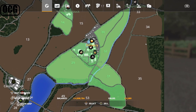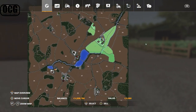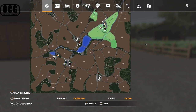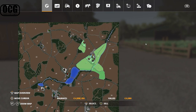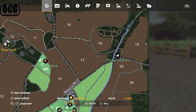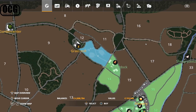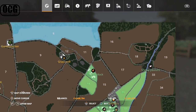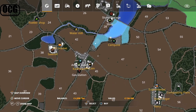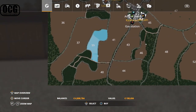Since this is a 4x map, zooming out gives a real sense of scale. There are a total of 61 fields, numerous forestry areas, and purchasable areas where you can build your own farms. To the north there's a sheep pasture and a horse paddock. The small gray areas scattered around are pre-leveled, flat plots you can buy in — ready to place buildings on without any terraforming needed, perfect for a contractor's yard or additional sheds.